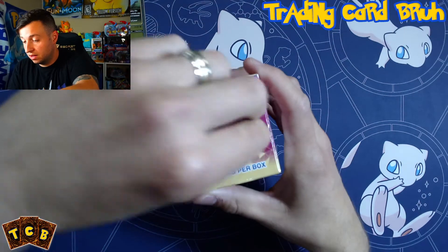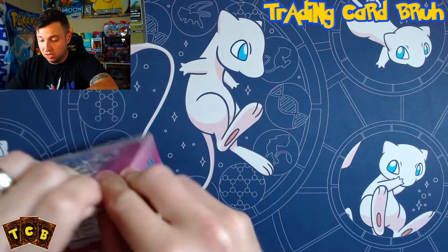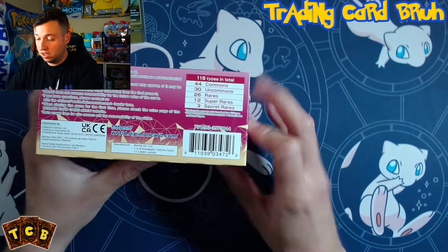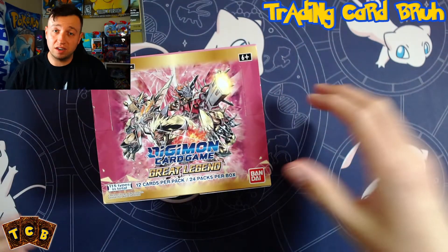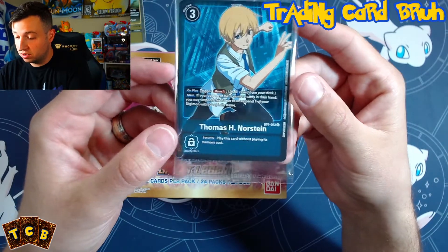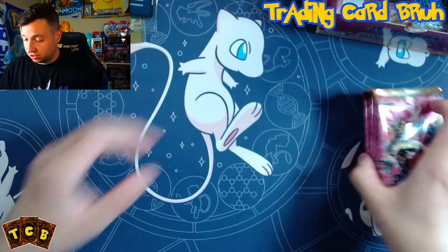Now let's get to this box — I've been looking at it for the past couple days and I can't wait to open it. There are 115 types in total: 44 commons, 30 uncommons, 26 rares, 12 super rares, and 3 secret rares, plus alt arts for days. My goal is to pull at least one alt art. It's 24 packs, 12 cards per pack. Thomas Norstein is the box topper promo — good deal.